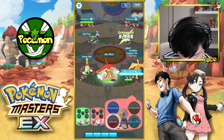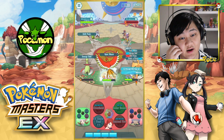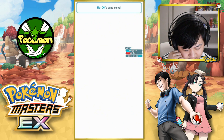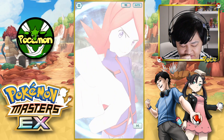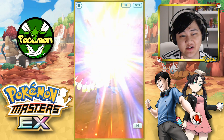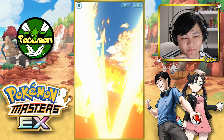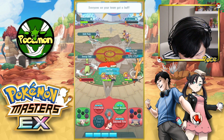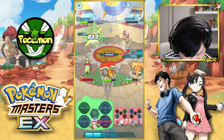Alright, let's finish that off. Let's have our Sync move here at least with Ho-Oh. Hopefully it does some damage, and we'll set up Sun again and then finish the stage. By the way, fantastic sync animation — this looks really, really cool. Cool name as well: Powerhunger Sacred Fire. That's such a cool name, and very fitting for Silver.